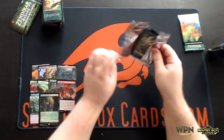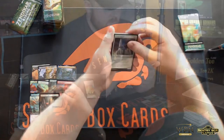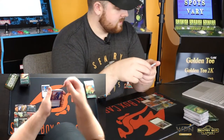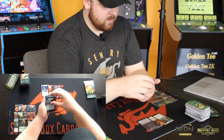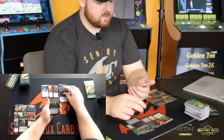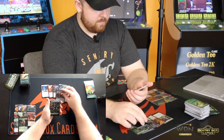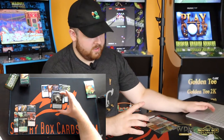Almost done this box — pretty good so far. We got our two Expeditions. Tazeem Raptor, Sneaking Guide, Mine Drain, Risen Riptide, Marasa Brute, Relic Axe, Roiling Regrowth, Forest, Forsaken Monument. This is another cool EDH one. It's a colorless legendary artifact — your colorless creatures get +2/+2, and whenever you tap a permanent for colorless, add an additional colorless, and whenever you cast a colorless spell, you gain two life.